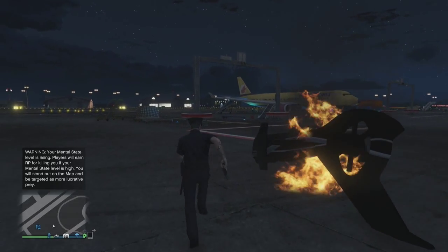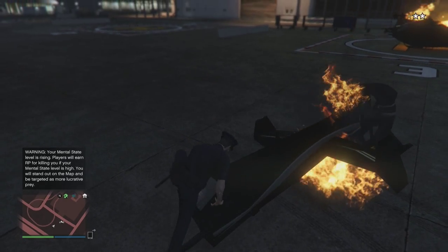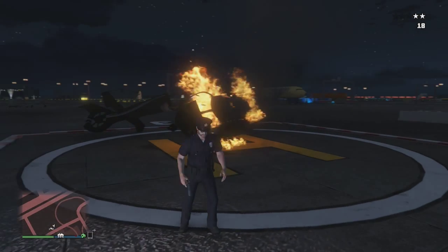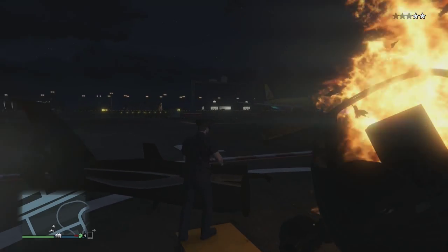Hopefully the cops don't get on you. If they do, you can easily suicide and just spawn back and get back to the Frogger. What you want to do is stand on the back of the tail when it's exploded and shoot the flare gun at the tail at the highest point, and then once you shoot it, you'll be launching into the air. It's pretty high.